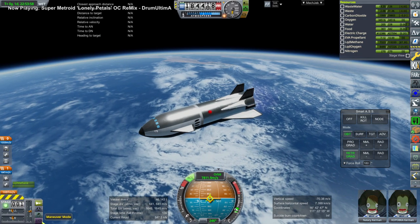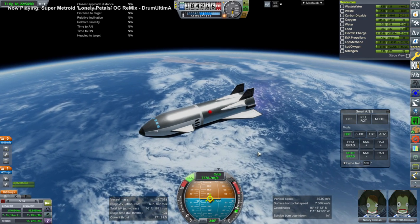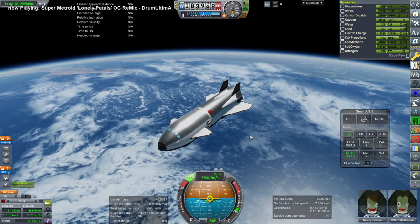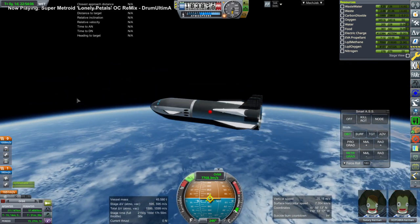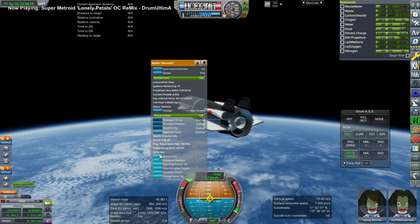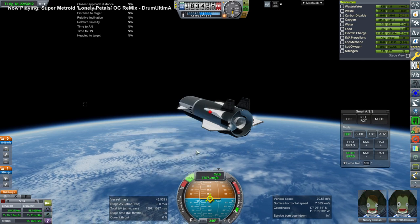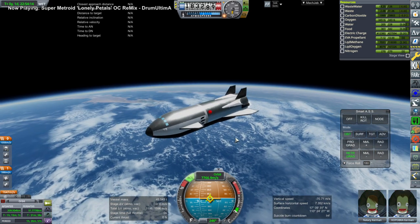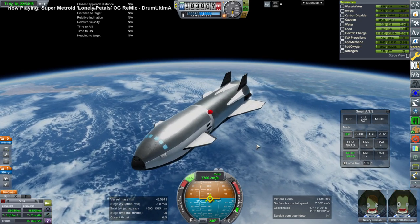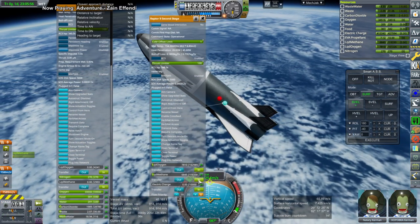Next up is the mini starship Lex. This is my own design, so I took liberties with the fin configuration and also the landing legs — we actually have five landing legs, Falcon 9 style. It's a temporary thing. It only has one Raptor vacuum in the tail, as you can see. It's 6.6 meters in diameter. It has crew, one of whom is a paying tourist. This is part of the solar system tourism series.